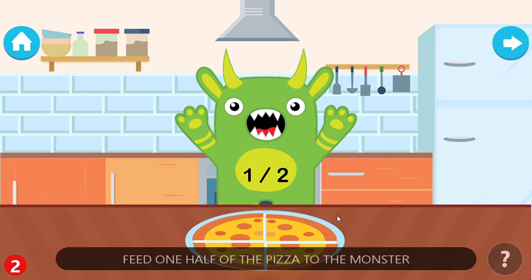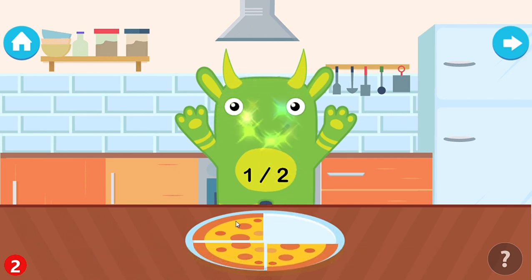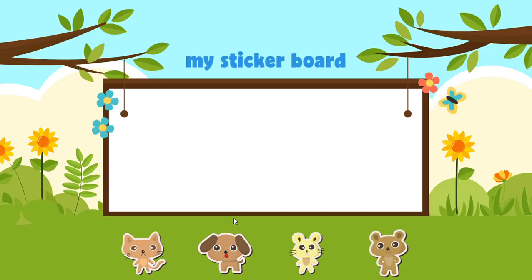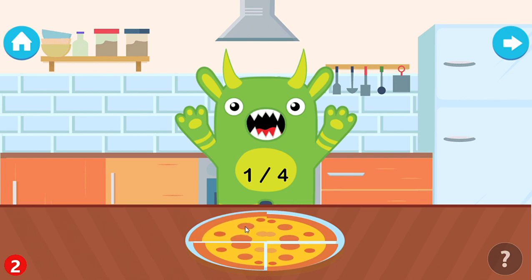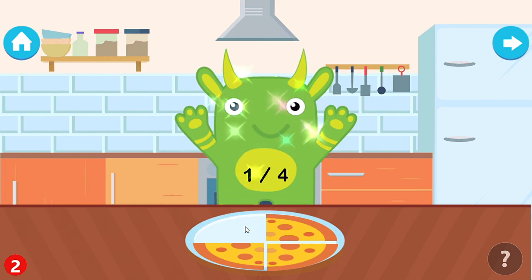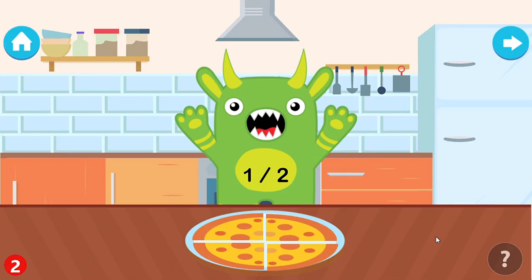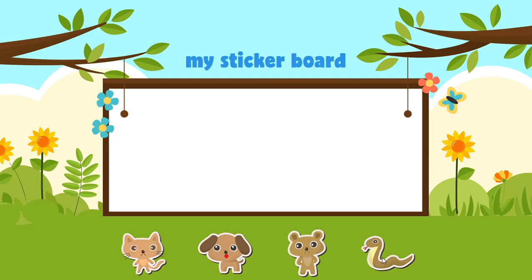Feed one half of the pizza to the monster. Good job! Please choose your reward. Feed one quarter of the pizza to the monster. Brilliant! Feed one half of the pizza to the monster. You are a champ! Please choose your reward.